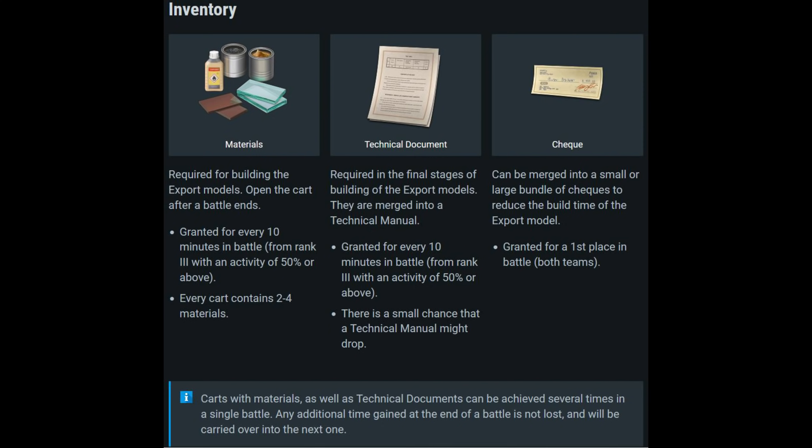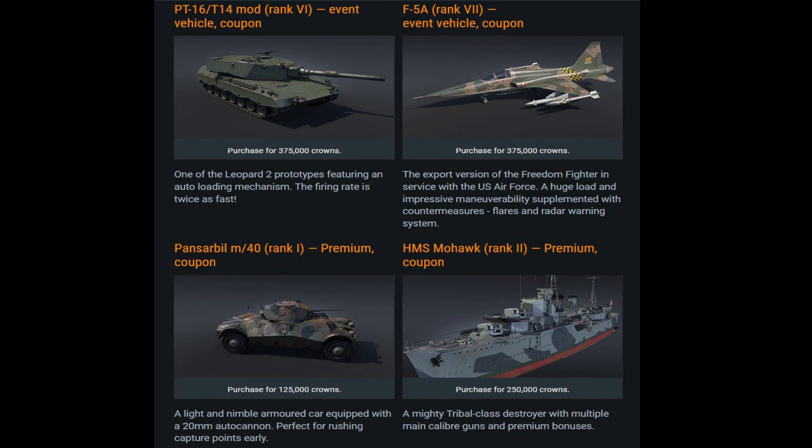There are four rewards: two top-level and two lower-level rewards. For the top-level rewards, we have the PT-16 T14 Mod, a rank six event vehicle, and the F5A, a rank seven vehicle. Neither is a premium vehicle. The PT-16 T14 is basically a Leopard 2 variant, and it will cost 375,000 crowns, which means you have to complete the entire crafting event basically three times.